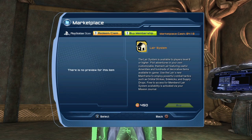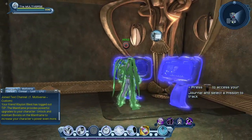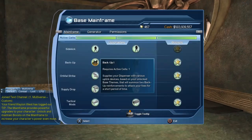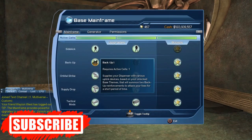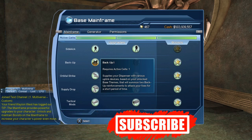Once you gain access to the lair system, only then can you use the mainframe, which is what you need to be able to use those items. If we look at the mainframe, we can see the backup — the backup is the Enchmen on the hero side. On the hero side it's called the backup, on the villain side it's called Enchmen.